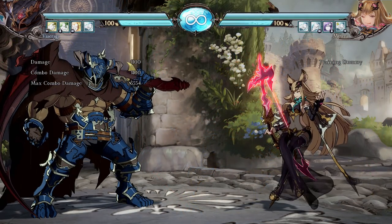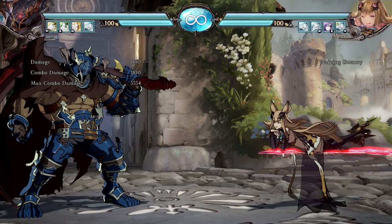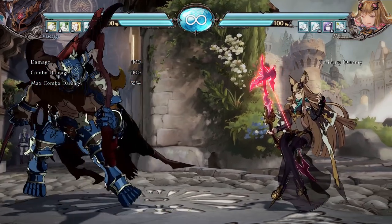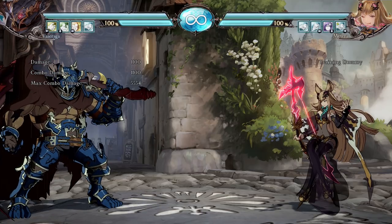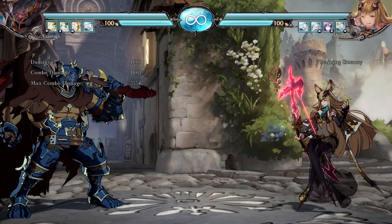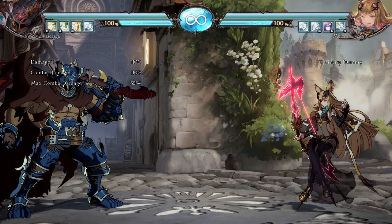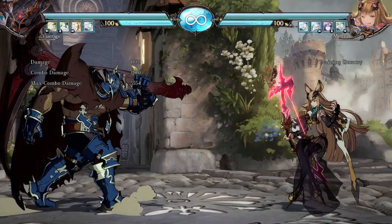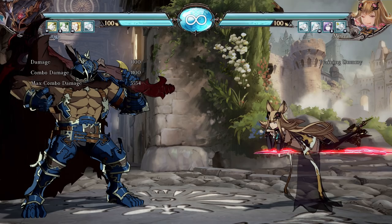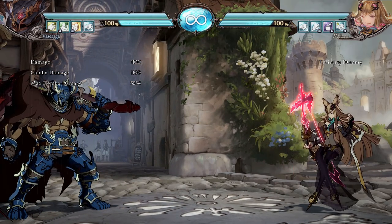As a combo reference: corner only, enemy crouching, counter hit on — stand medium into Vassaraga's crouch medium (counter hit only combo), into light spark (crouching only combo). Thanks to both states working together, the combo becomes possible. In general, Granblue is not a very combo-heavy game in neutral, but in the corner or on anti-air counter hits, that's where the big damage happens. Counter hitting in the air and the corner are your two main avenues for maximum damage.